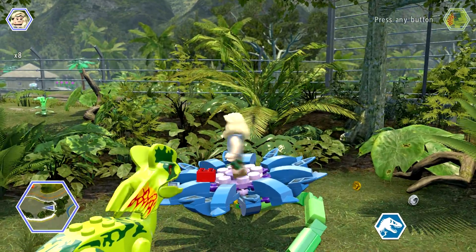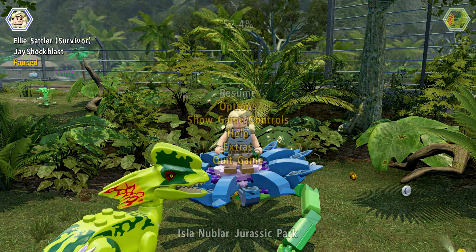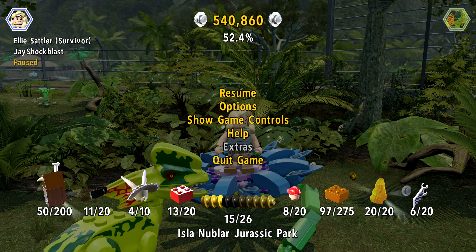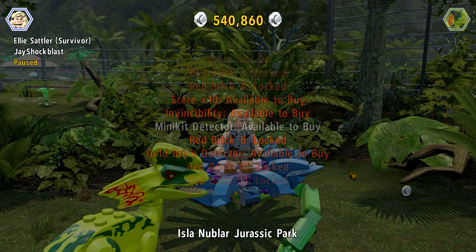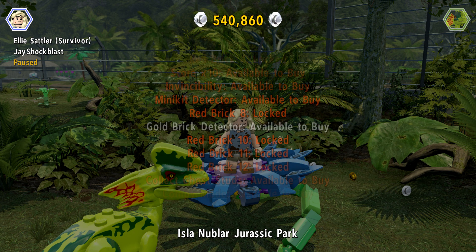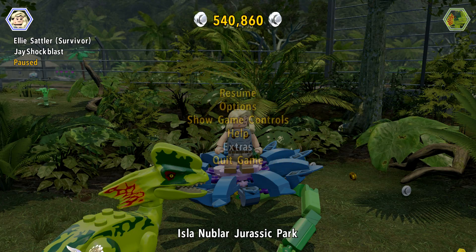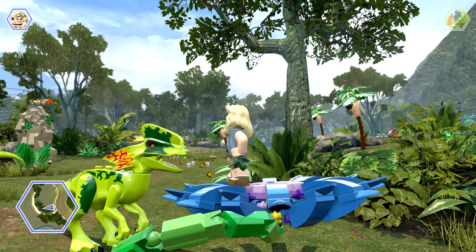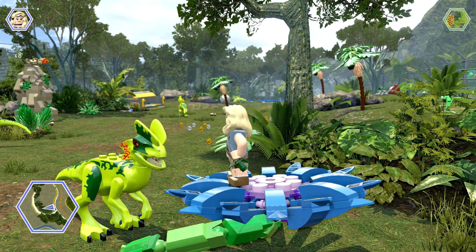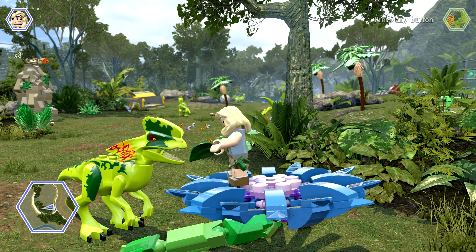There we go. Now, because it doesn't tell you which red brick you actually got, let us figure it out. Hopefully it's one of the multipliers — it is not. It is 8-bit music, so that is the 8-bit music red brick in the Dilophosaurus pen in Jurassic Park. Hopefully this was helpful for you if you want that 8-bit music. We'll catch you later, see ya.